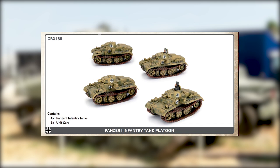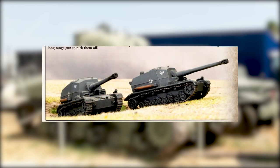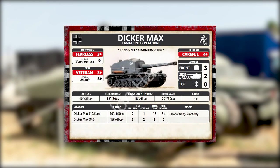Now let's talk about some of the rarer vehicles being added for the Germans. The first is the Dicker Max — it's a tank hunter and you can take a unit of two of them. A couple of prototypes were actually built, so it's not a completely hypothetical tank. The soft stats are pretty standard German: careful, veteran, and fearless. It has pretty weak armor though — front armor three, side armor two, top armor zero — and pretty normal speed with a four-plus cross check. The weapon is a 10.5cm gun with a 40-inch range, halted rate of fire two and moving one, anti-tank 15, and two-plus firepower.